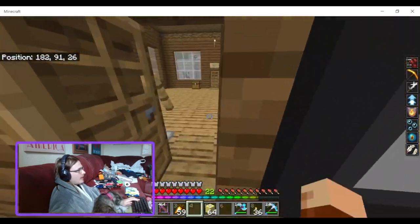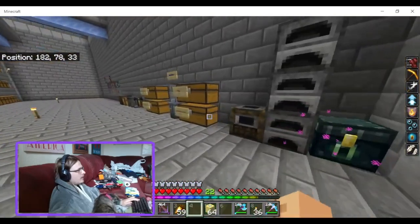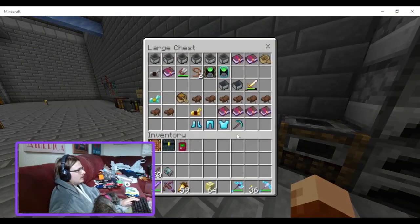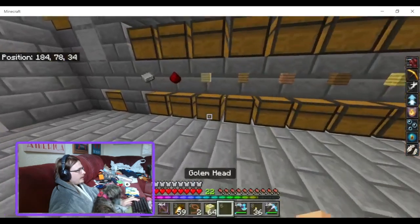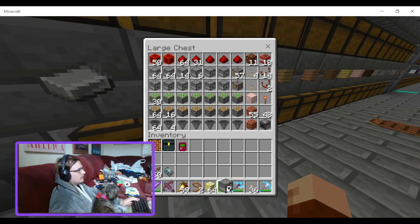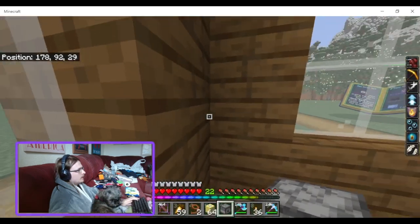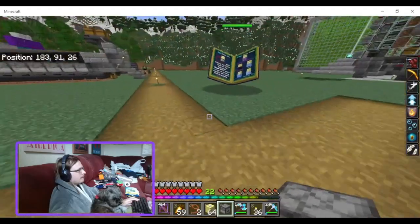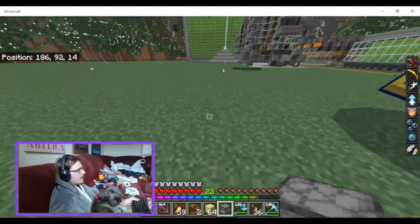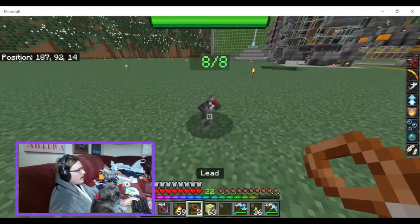Let's go get a dispenser and some leads. I think I have some leads in one of these chests here. And there might be a dispenser in the redstone chest — yep. So you put the dispenser down, put the head on the dispenser, and now you have a Bat friend.